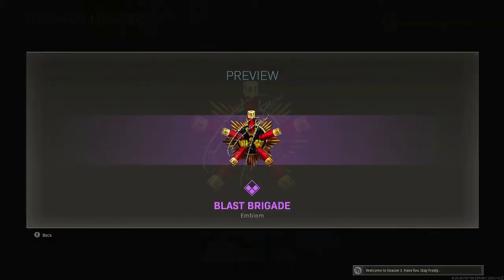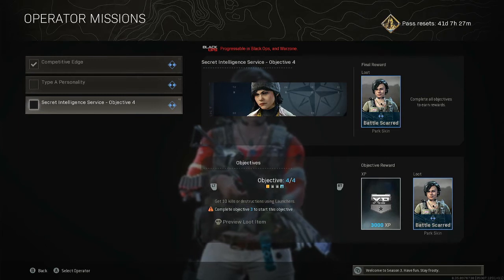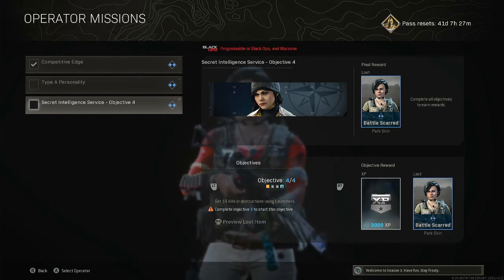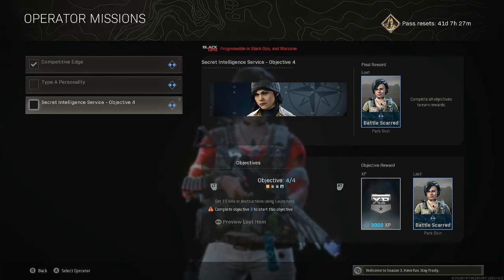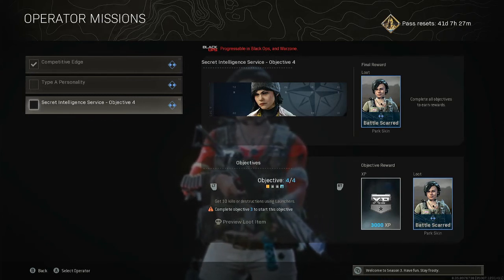The fourth objective is to get 10 kills or destructions using launchers. Just grab any launcher and get 10 kills, or blow up vehicles — anything like that — and that will unlock the Battle-Scarred Park skin.